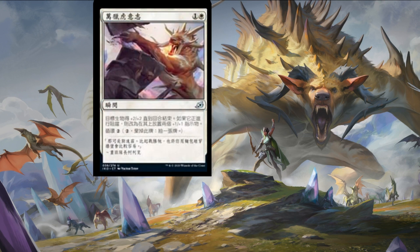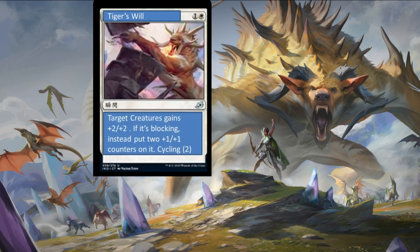Next up we have a translated card — Tiger's Will — one colorless and a plains for an instant that allows a target creature to gain +2/+2. If it's blocking instead, put two +1/+1 counters on it, with cycling for two. Looking at you, Feather — this is potentially a really decent combat trick which I'm sure will see lots of play in a limited environment as well.